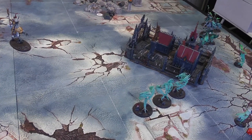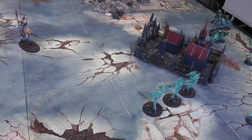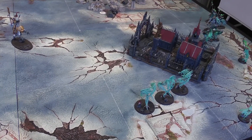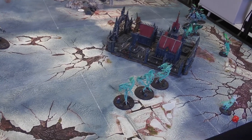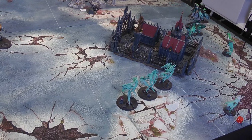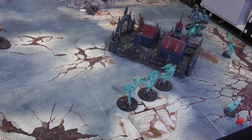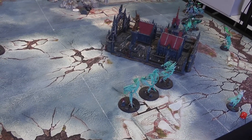At that point the game is called. The Stormcast only have three units left and even getting them all into the Nighthaunt deployment zone wouldn't be enough, since the Nighthaunt have six units remaining. The Stormcast would need to kill three units to even potentially draw, which isn't possible with those units so far away. That's a Nighthaunt victory.